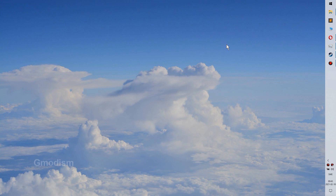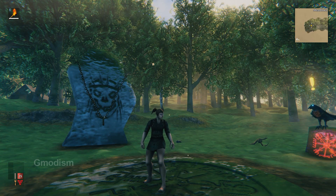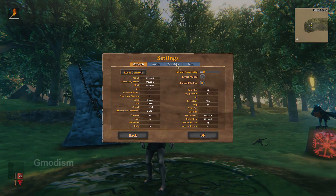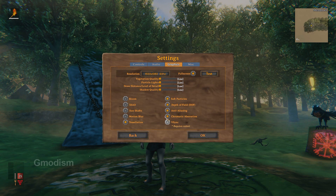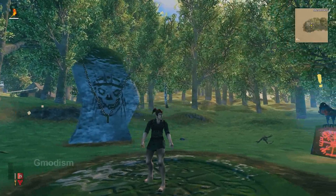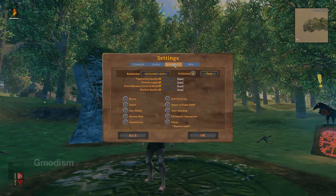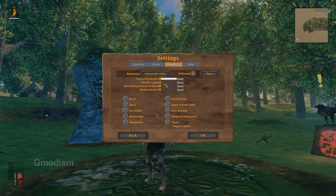Now when we've done this, start up the game again and inside the game we'll take a look at the in-game settings. Go into Settings, click Graphics, and you can turn everything to low and uncheck everything - this will give you maximum performance from the in-game settings. Keep in mind that when you change settings you may need to restart the game, since V-sync requires a restart to take effect.